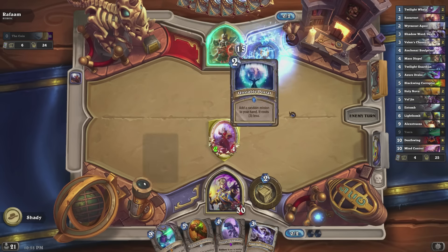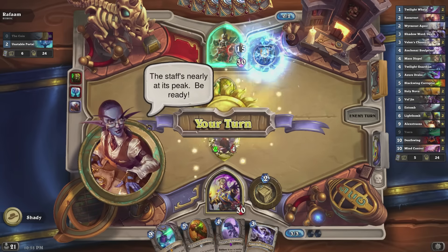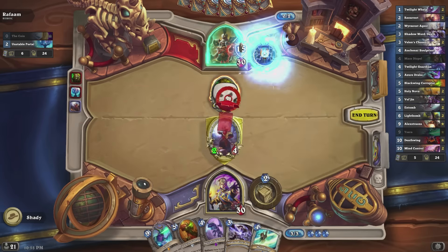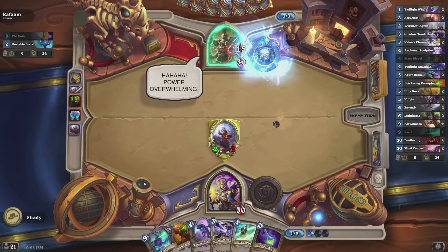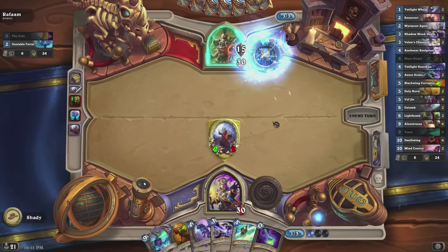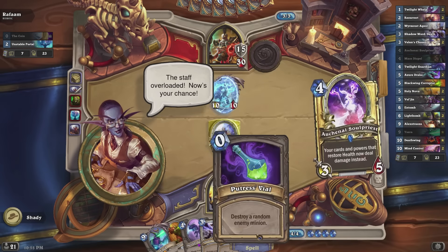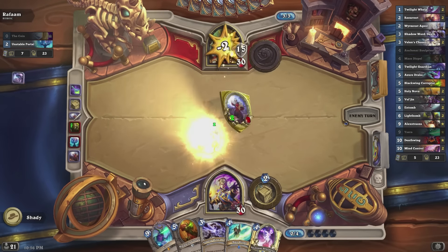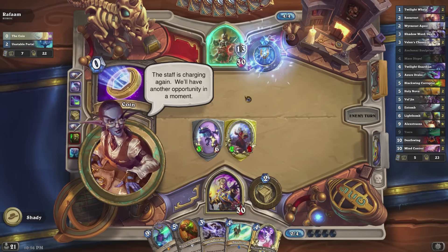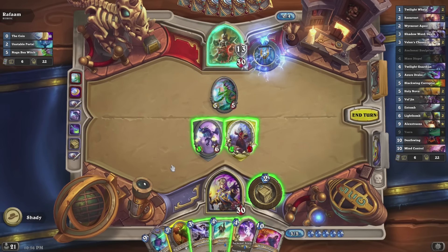If you don't have some of those higher cost cards like Deathwing, Ysera, Alexstrasza, or Vol'jin, you can replace them with any high-impact dragon minion — there's a six-mana 6/6 dragon which is pretty good. Your hero power costs two mana, so it's not always right to use it every turn, but about 50% of the time it gives you a way to deal with the 10/10 minion that Raf'am's hero power will summon.